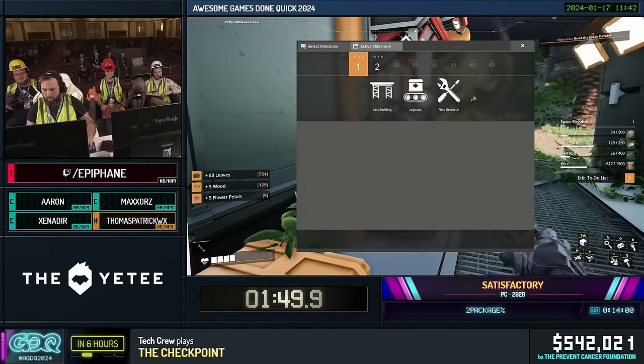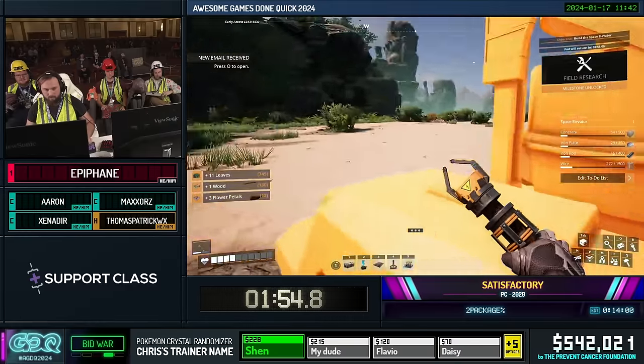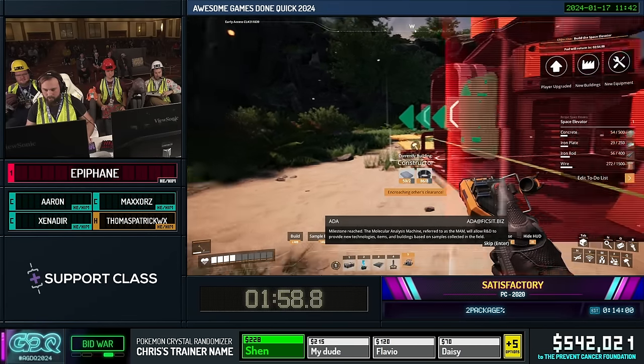We're now getting into the first factory building part of the game, and you'll notice I don't put inputs into any of these machines. Instead, I'm going to use a glitch we'll talk about called 007, and just get them running with nothing in them. I'm also going to get the first milestone in this game, Field Research, which will allow us to unlock overclocking — so we can take these machines and make them produce two and a half times as fast.